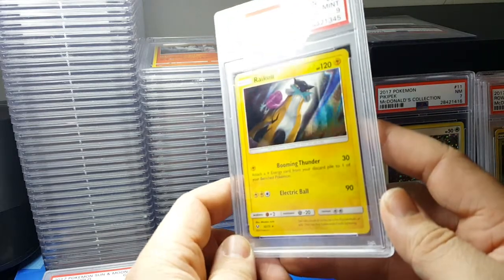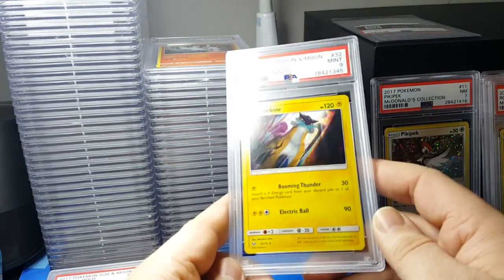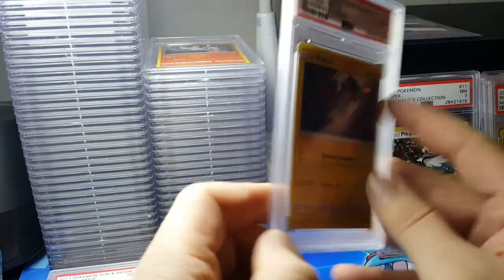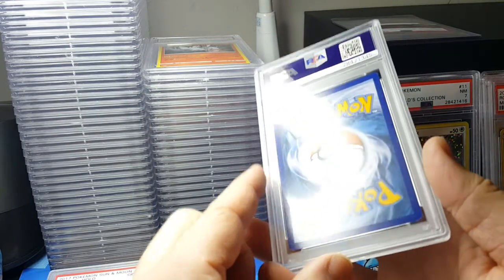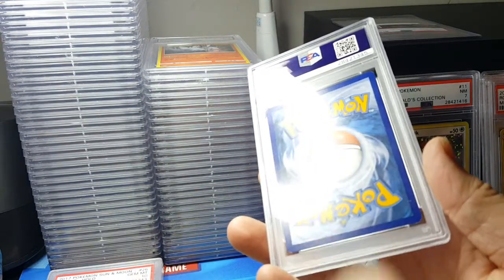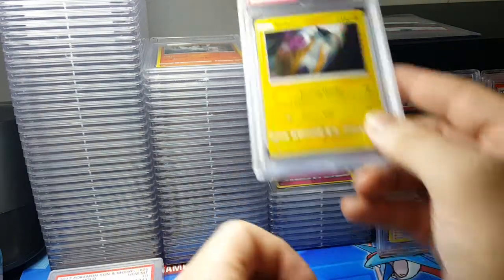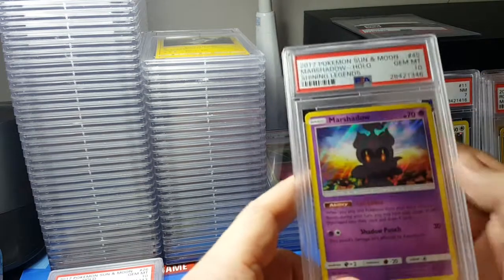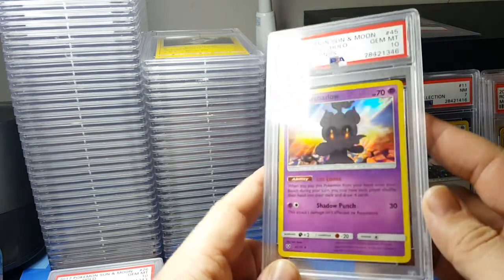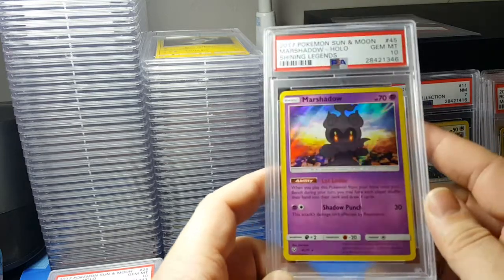You can't really even see anything wrong with these cards, but if you really critique it you can find something - there's a little dot. Raikou got a 9, and only a couple of those have gotten a 10. Oh nice - the Marshadow got a 10! Holo foil Marshadow from Shining Legends.